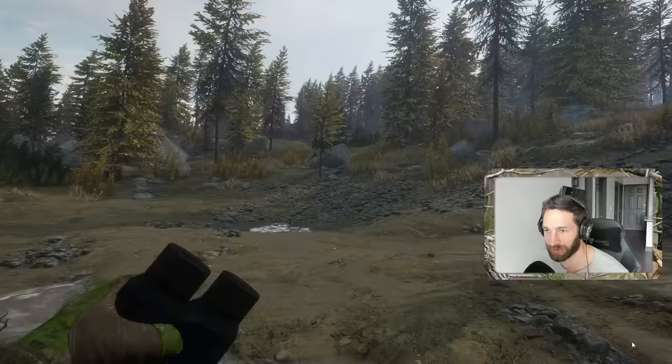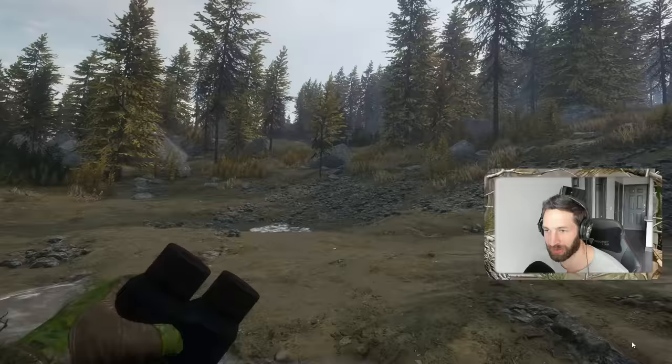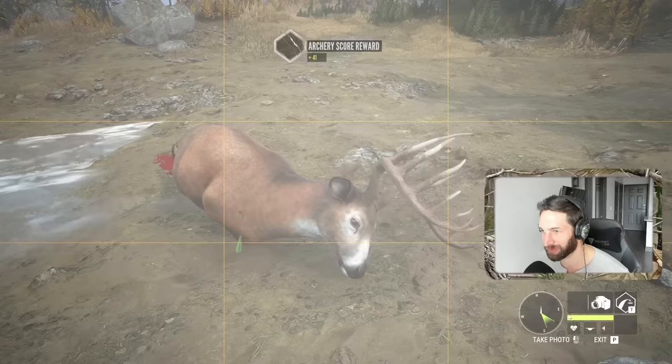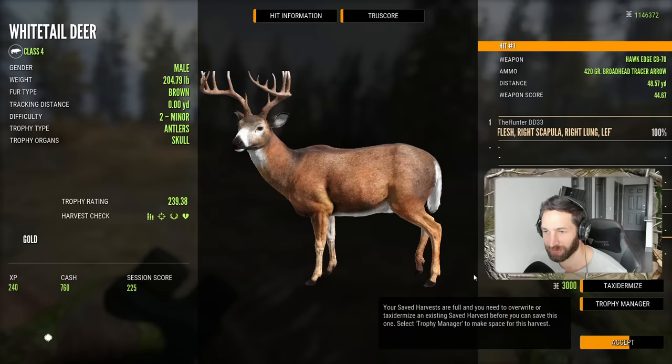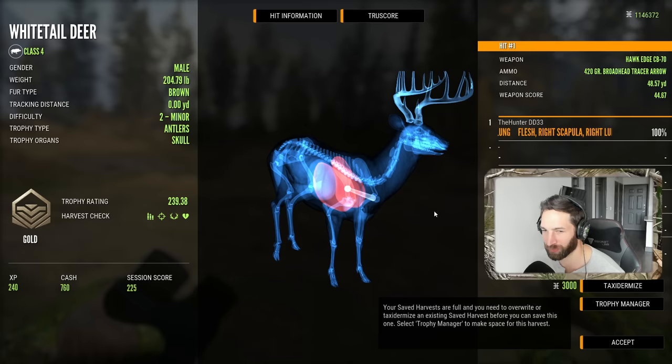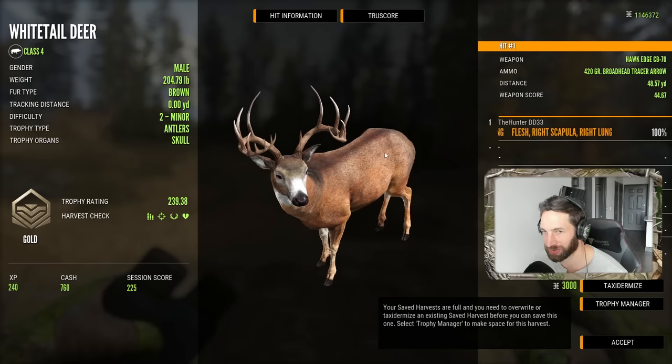I honestly didn't know he was going to be that big, but what a great buck. And here is our giant 230-plus whitetail buck down - look at the rack on that thing! Let's pick him up. It's gonna be - holy - a 239.4, 48 yards out, and he's a gold. What a giant buck and what an epic shot - ended up getting a perfect double lung shoulder blade shot at almost 50 yards out with the bow. 240 and he weighed 204 pounds. I knew he was nice.